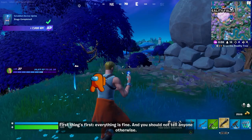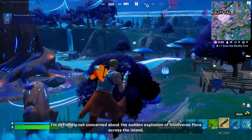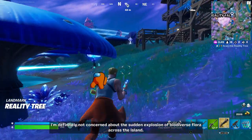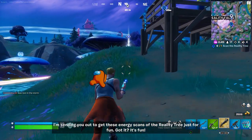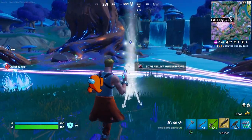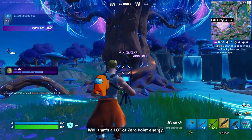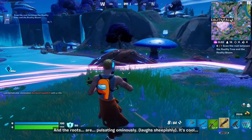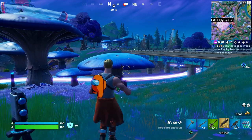First things first — everything is fine and you should not tell anyone otherwise. I'm definitely not concerned about the sudden explosion of biodiverse flora across the island. I'm sending you out to get energy scans of the reality tree just for fun — it's fun! Pretty close to it, we have to scan the reality tree network. Let's interact. That's a lot of zero-point energy and the roots are pulsating ominously. It's cool.